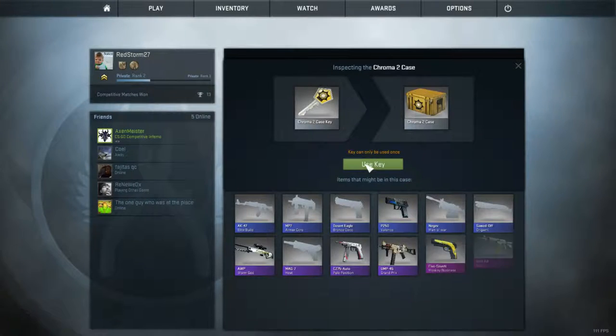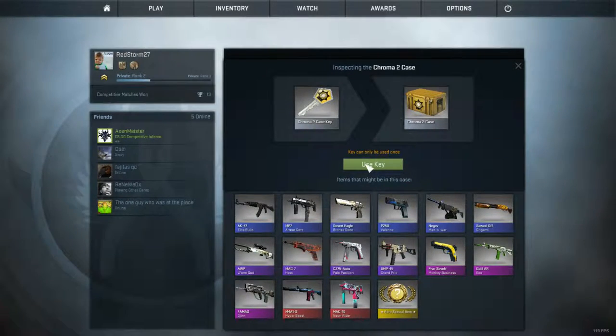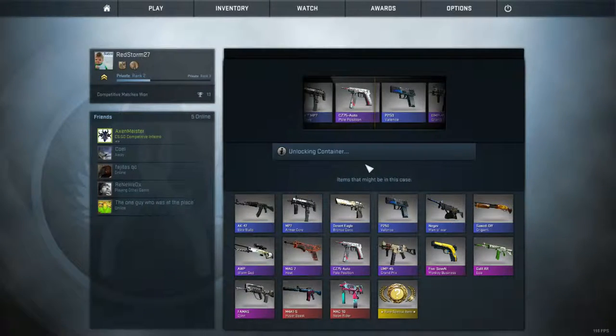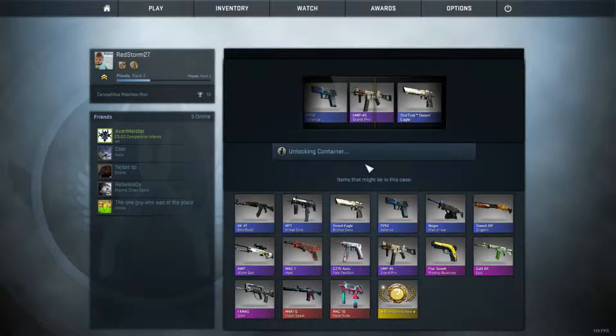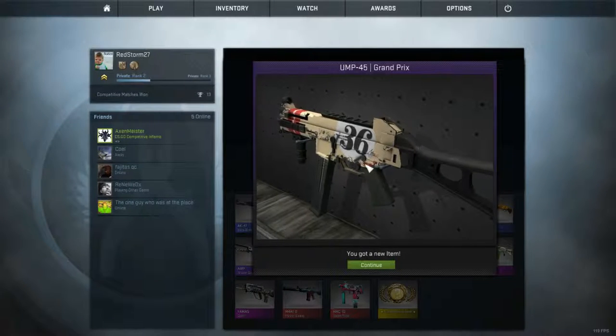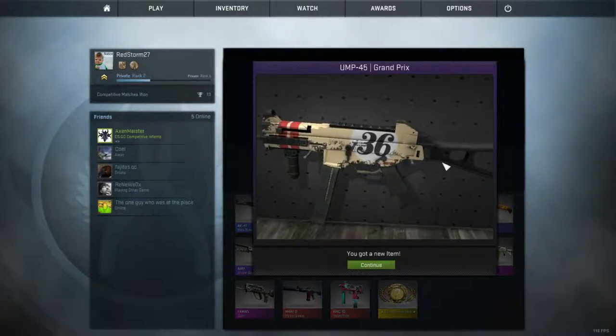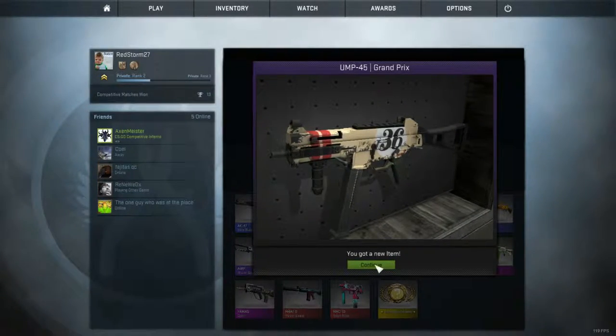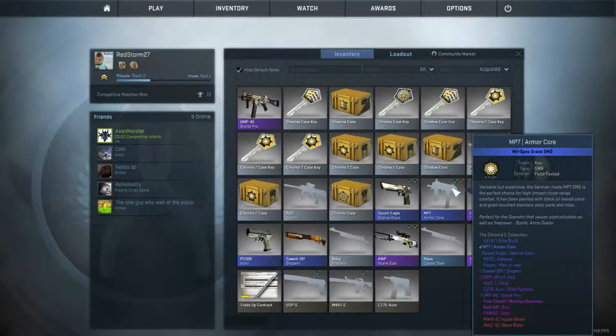One of these Chroma 2 cases, and looks like some pretty sweet stuff. We want the Hyper Beast. That Mac-10 looks badass, that 5-7 looks pretty sweet, I already have that Deagle I think. I have that MP7. Let's see what we got — oh, okay, that looks pretty sweet. Grand Prix UMP. I never used that gun but that's a cool skin.